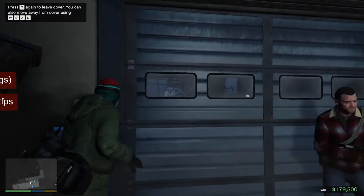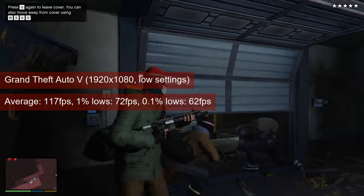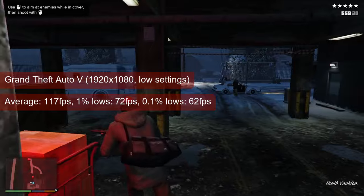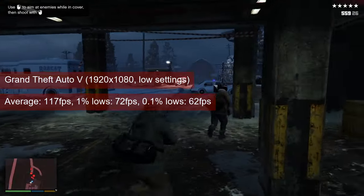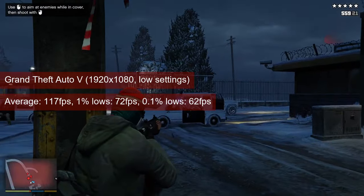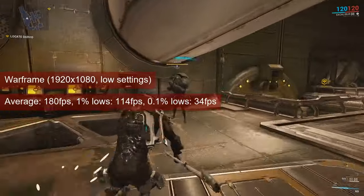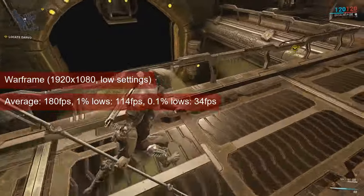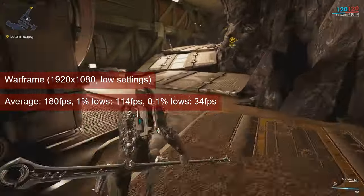I went for 1080 resolution and low settings when testing the card in GTA 5, to get a like-for-like comparison with other cards. The R7265 averaged 117fps in the last canned benchmark and 1% lows stayed around 70fps — both metrics hint there is performance headroom to increase visuals. The Mariana Mission in Warframe closes the benchmark section: the card managed 180fps average and 114fps for the 1% lows. The game is online PvE, so there is quite a bit of performance to be traded for better visuals.